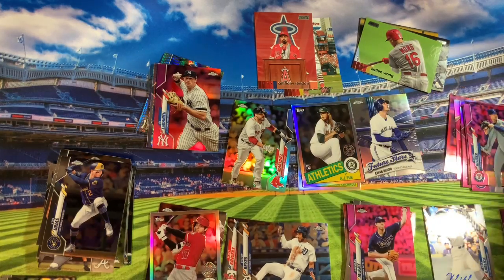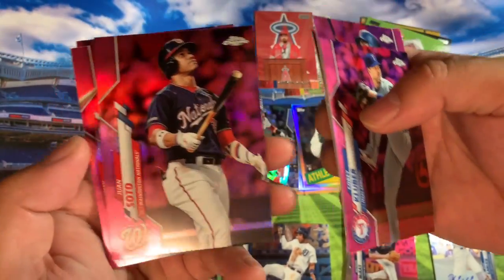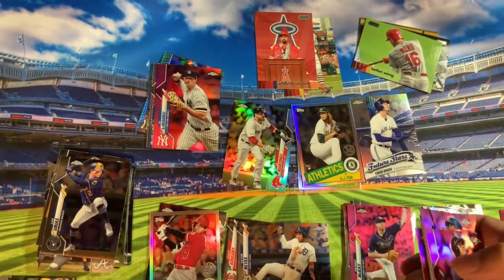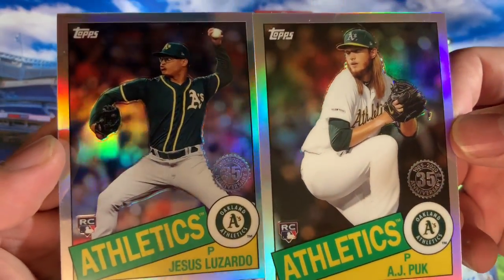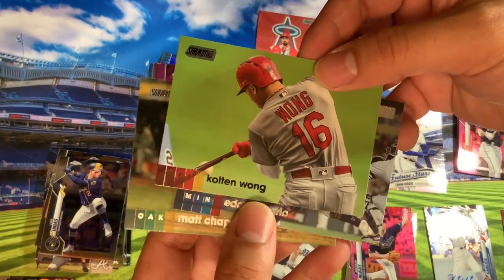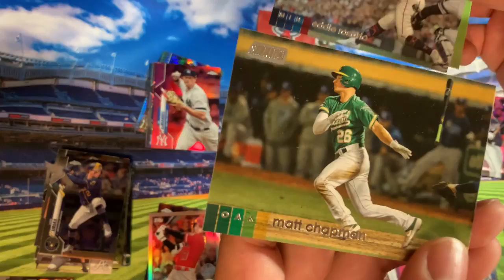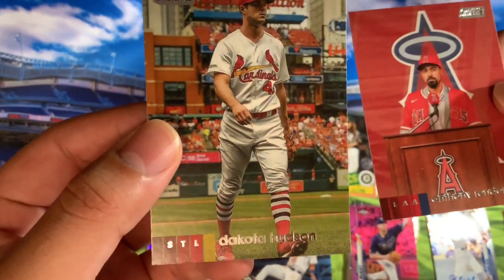Also got a pink LeMahieu and Juan Soto. For our pinks: Kluber, Cruz, Garcia, and then Juan Soto — that's a nice one. Tommy Edman and Peralta. Some inserts — Luzardo and AJ Puk. We only got one Future Star, a Cavan Biggio. And our second pack of Stadium Club: Colton Wong, Eddie Rosario, Matt Chapman, Anthony Rendon, and Dakota Hudson.